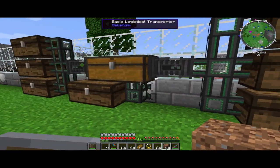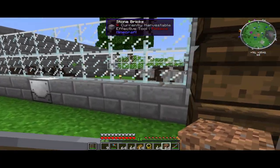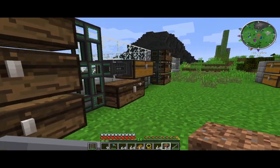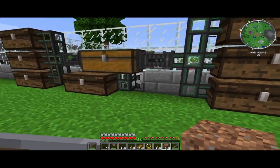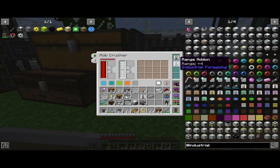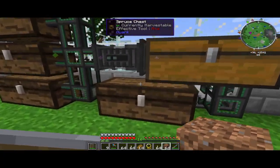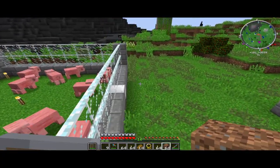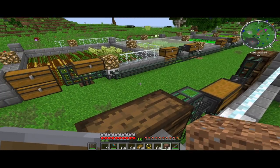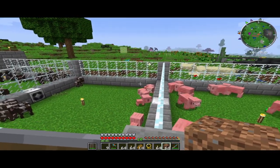The other one produces liquid meat and we don't want liquid meat right now. We can create these items that feed us basically, so we don't need to worry about food. I've already got an adult filter in here - you can see it only kills the adults. I'm going to look into doing the chicken side of things so we can get some pink slime.